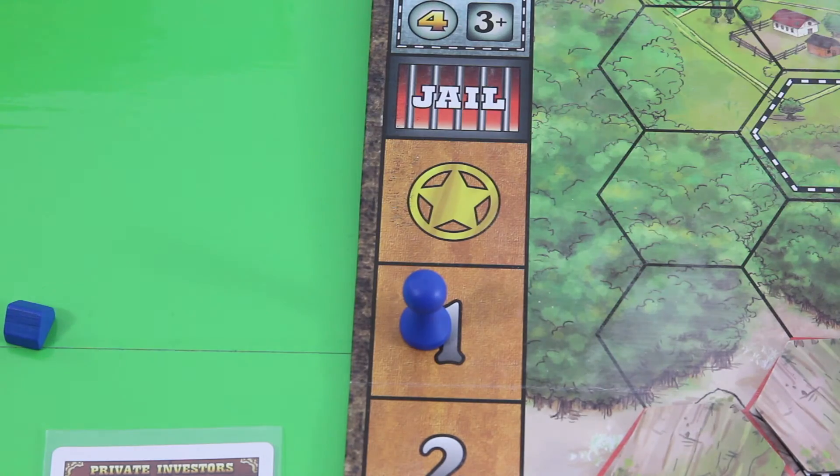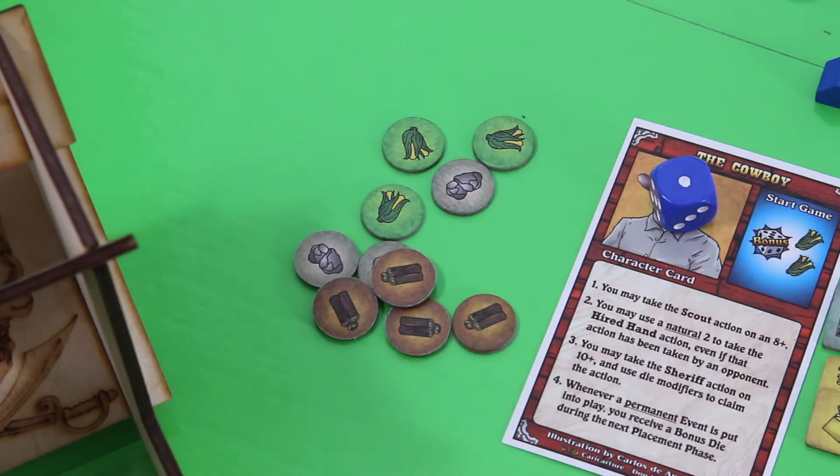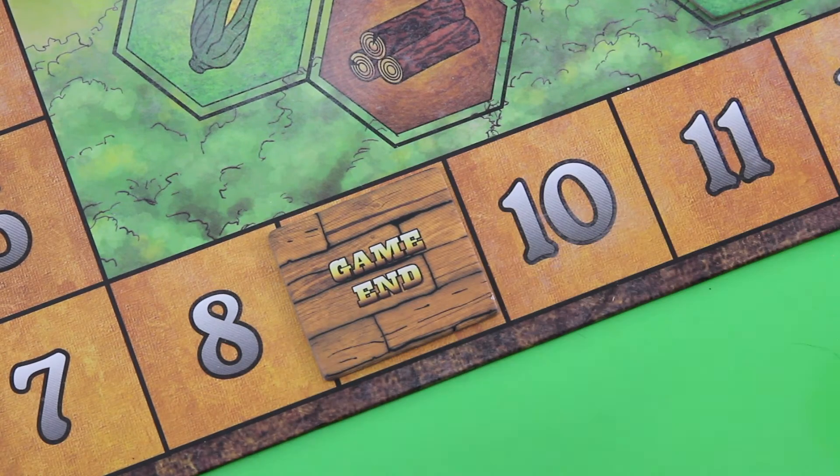Hooray — we made our first point! On top of this I'm allowed to grab a resource. The election card gets discarded — it wasn't that powerful, but kind of okay. This is already the end of the round. Let's start the next one. We are already in single digits here with respect to remaining rounds — that's really not good.